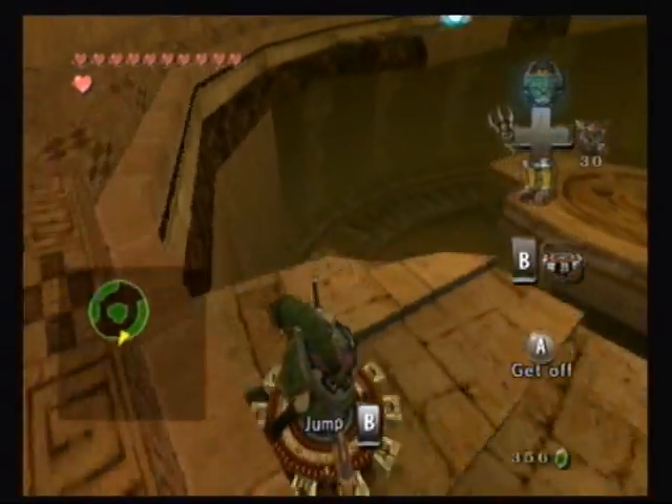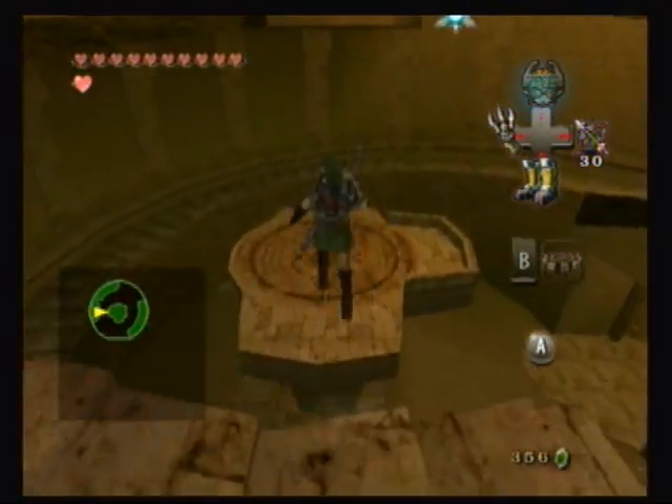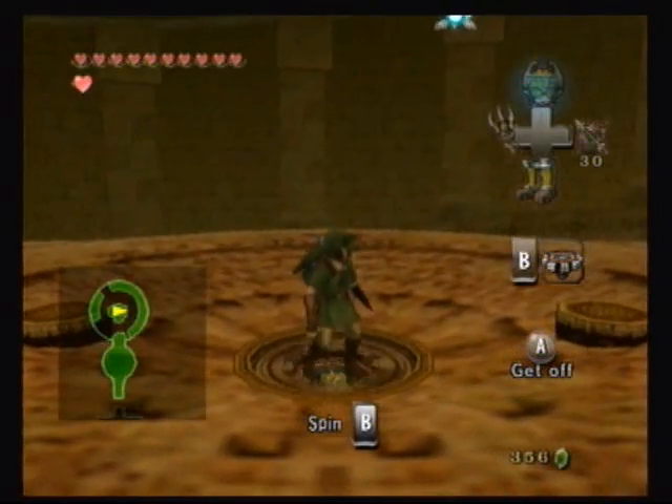So during your time in this room, you're going to want to find the right spot to jump at. I think this could be the right spot, so let's go ahead and try it. And there you go — yeah. Now go ahead and just attack this thing like crazy right now.